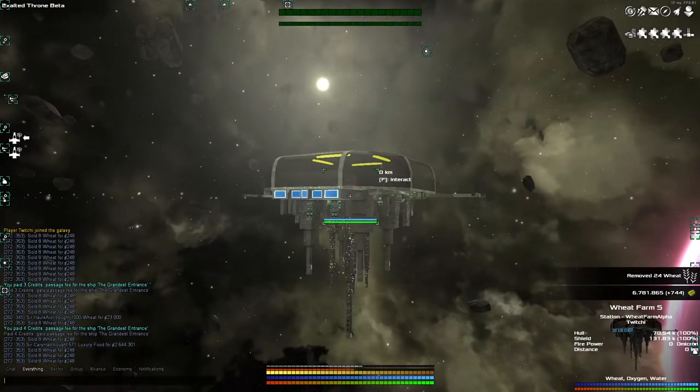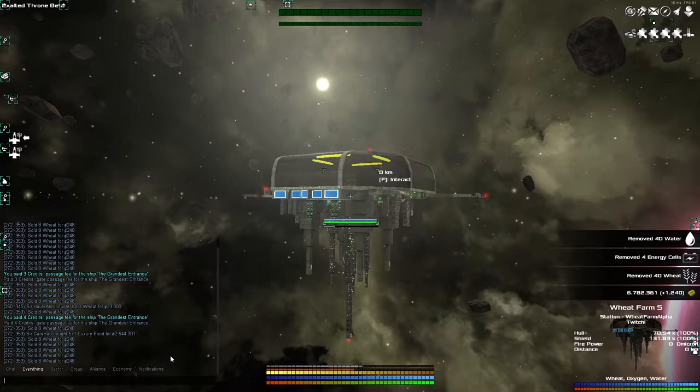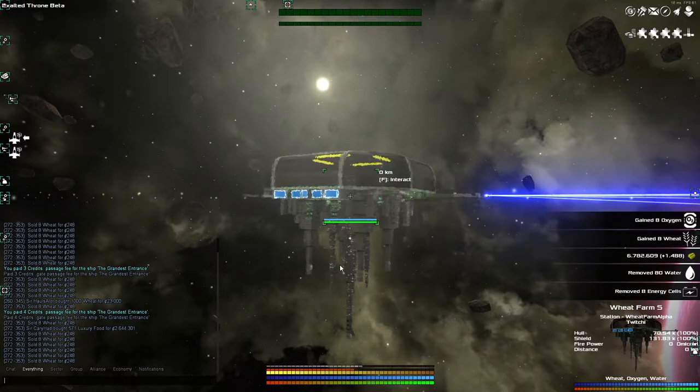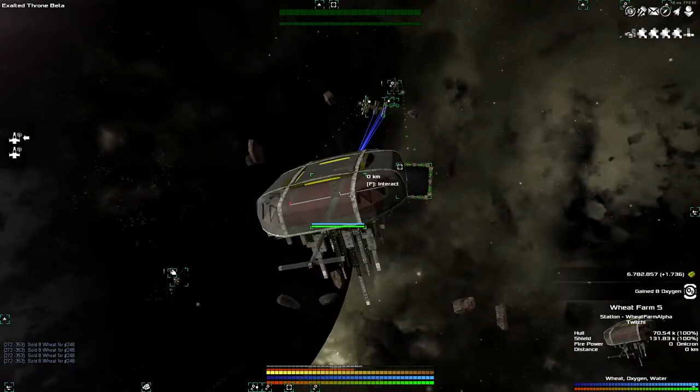Something I'd like to do - I'm getting this constant trickle of notifications in from all my different shuttles doing their thing. I'd like to be able to turn them off, but the only way I've been able to find is to get rid of the Sir Carry Hat notifications too, and there's a whole lot of notifications I want to keep. So, dear viewers who definitely know more about this game than I do - is there a way to just turn that one type of notification off?